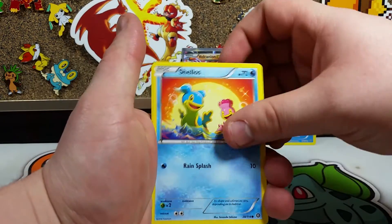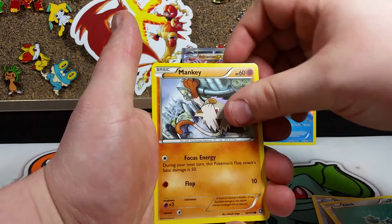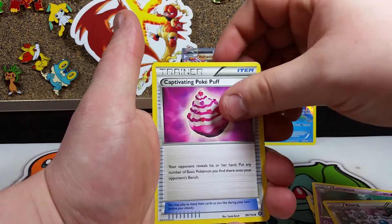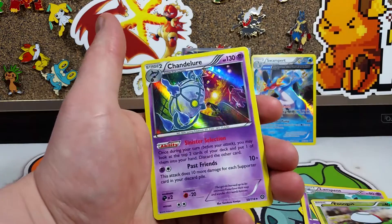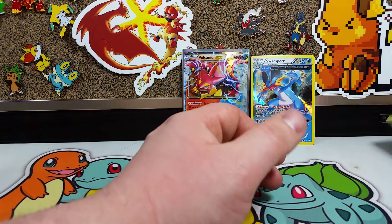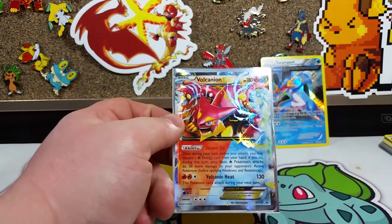We have ourselves a Shellos, Mantime, Clink, Mankey, Fungus, Lampent, Clang, Captivating Pokepuff, and a Reverse Fungus — which actually looks really cool. Our rare is a Hollow Chandelure. So two Hollows makes up for a Magearna I find. But sadly, the only big pull for Volcanion was Volcanion himself.